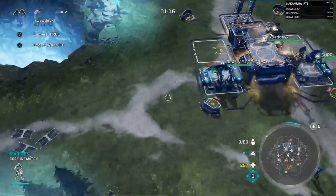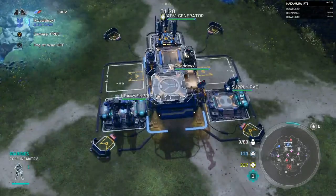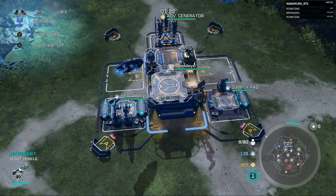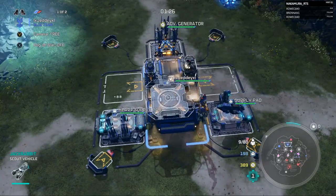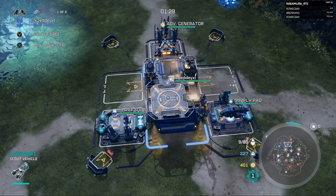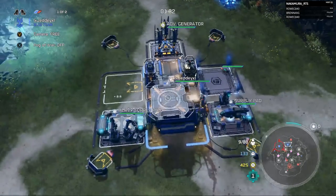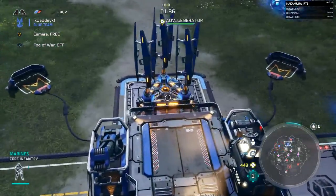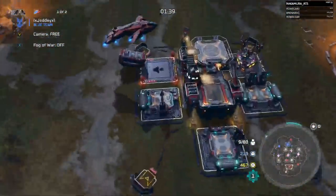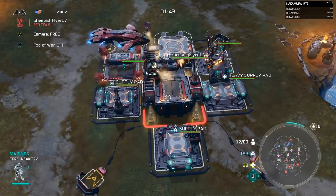Jetty goes generator first — I wonder if he's going for a quick tech style of play. Going generator first is really tough as Cutter simply because you need a good infantry army out first, so having more supply helps. You can still go generator third or fifth if you'd like, or generator third into double barracks. I'm really curious to see what Jetty opts for after going generator first. At the same time, Sheepish is doing a very similar build to last game.